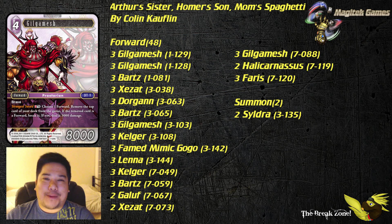Hi everyone, this is Lauren coming at you from the Break Zone with another Deck Tag video. This one goes over a title series deck that features Final Fantasy V, piloted by Colin Coughlin to win an RVA title series weekly. The name of the deck is Arthur's Sister, Homer's Son, and Mal's Spaghetti.